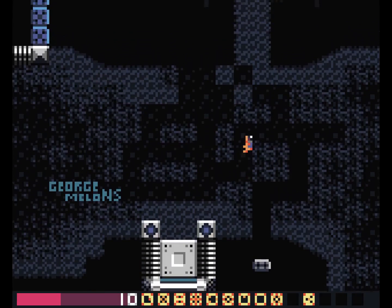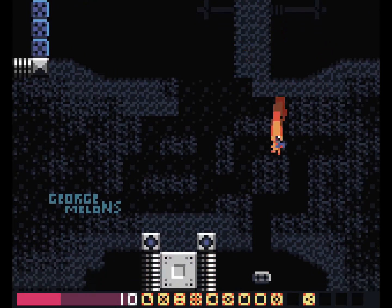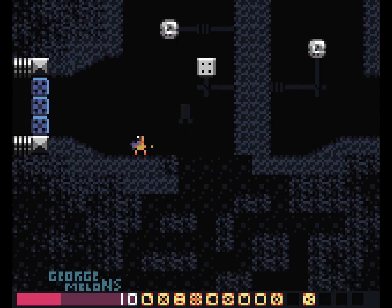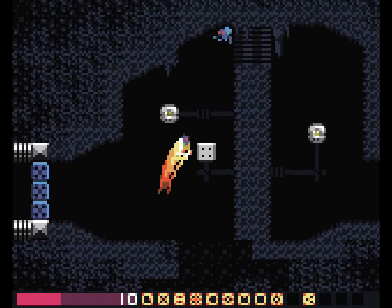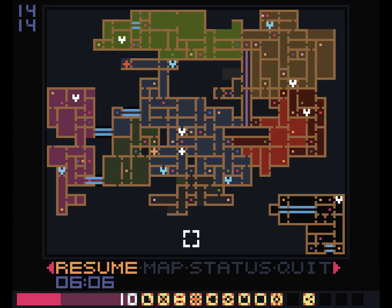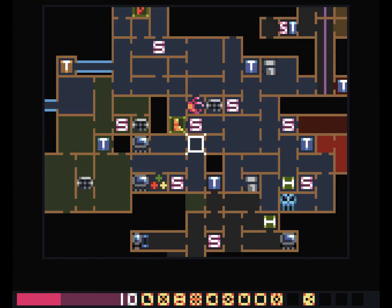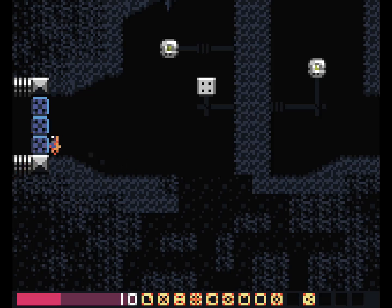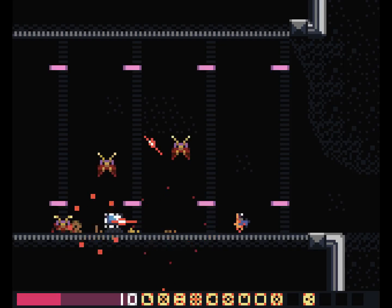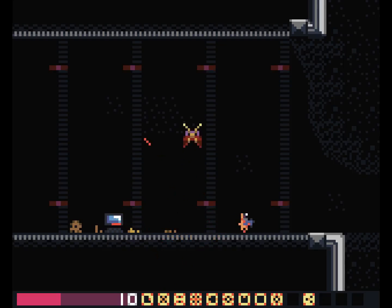Suspicious empty spot to the right. Very suspicious. I know I need the save point to teleport, but that doesn't lead exactly there. Suspicious empty spot to the left. I know I'm several layers of distractions deep right now, but I'm still gonna get the stuff done that I said I'd get done. Probably.